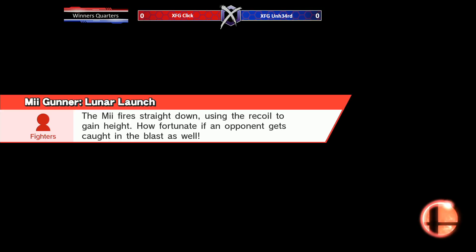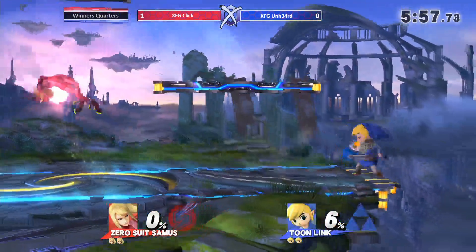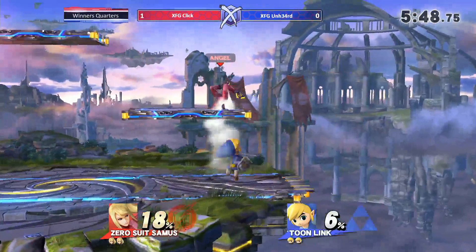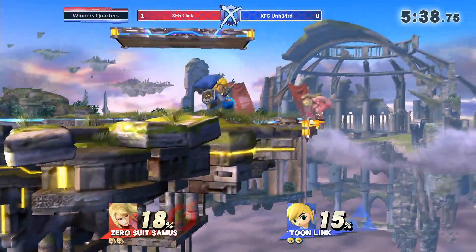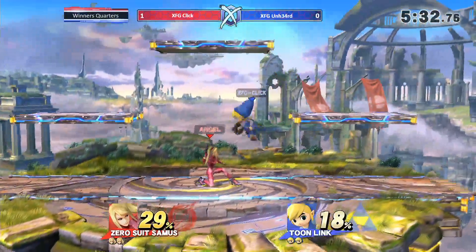Very versatile — going back to Battlefield. Being able to convert in every situation: a lot of mix-ups, a lot of ways to deal with shielding. Drop shield — you're dead. Forward air. ZSS is trying to jump in but tethered stage control. No combo from that down smash, but it was a good read. At this low percent we almost got the bomb combo but he needed a bit more percent.